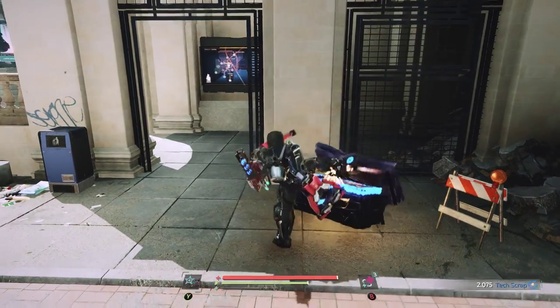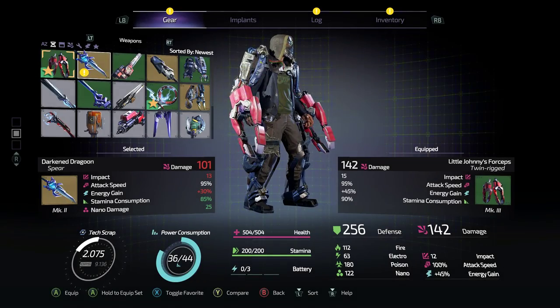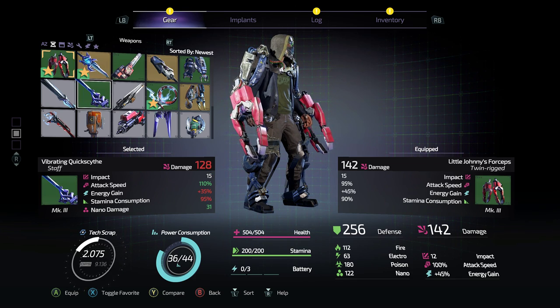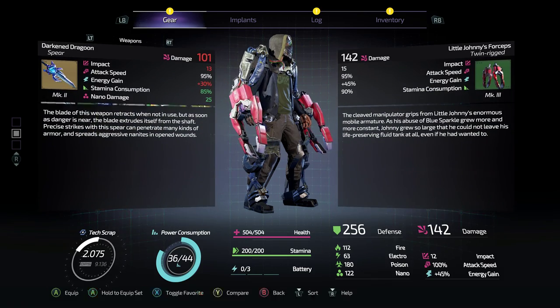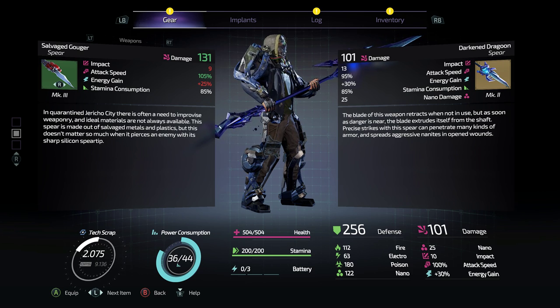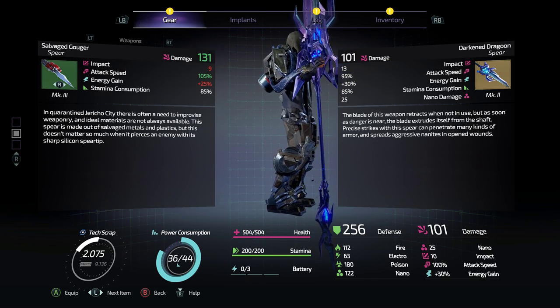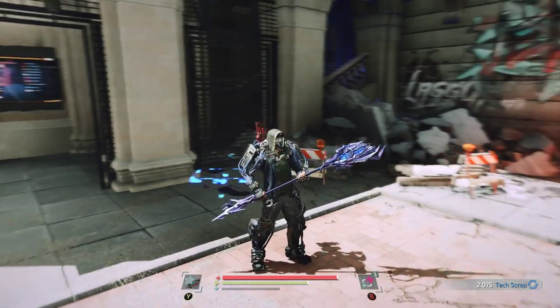Alright, chest — give me something good. What is this? Darkened Dragoon? Oh my god, it's a new spear! Just after I was all depressed because I thought I was never going to get a good spear — got a new spear! Damage is less, but better impact, better energy gain, and it has nano damage on it. And this is only MK2. Yeah, that's going to get upgraded for sure and become the main weapon.